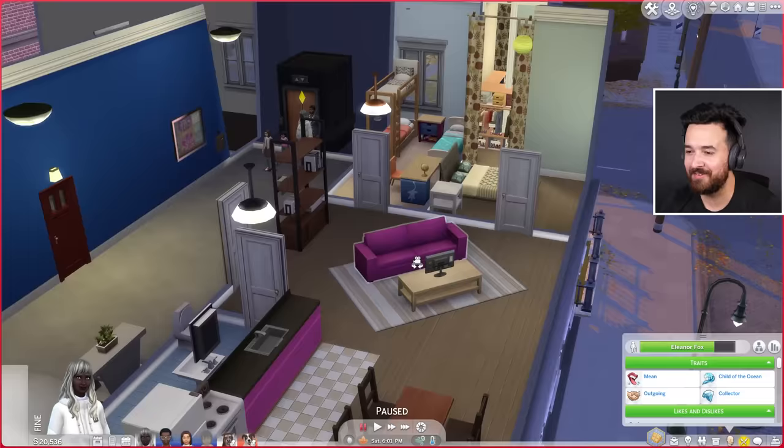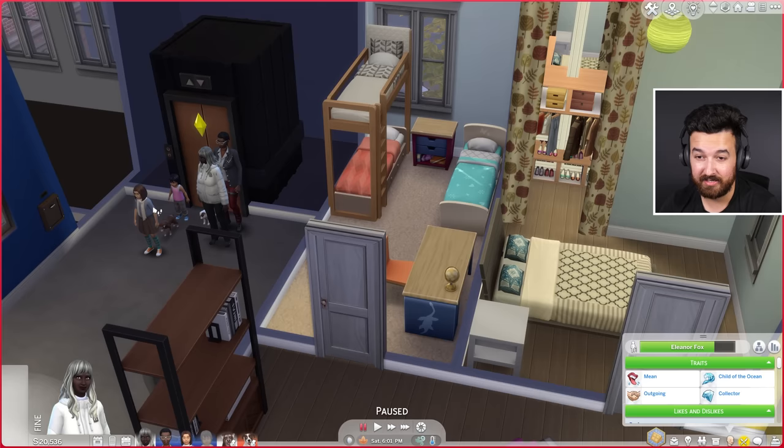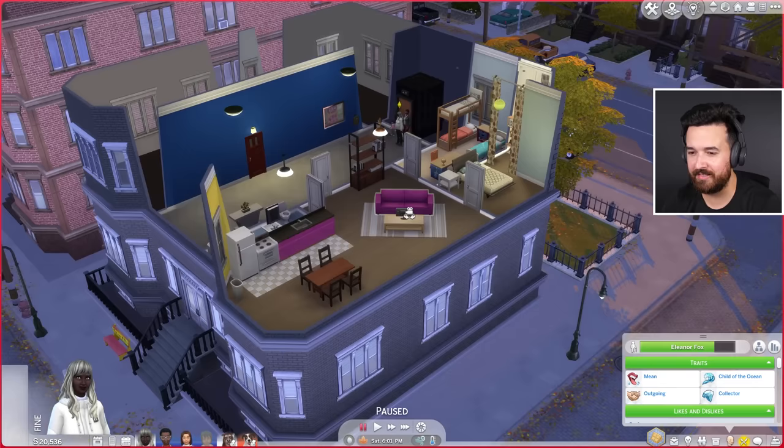This is the apartment they live in, which technically has enough beds — four beds, four Sims — though one is a toddler and a child, so the toddler doesn't actually have a bed. There's no toddler stuff in this apartment, no pet stuff either. Ideally it would be nice if we could separate things out a bit more.